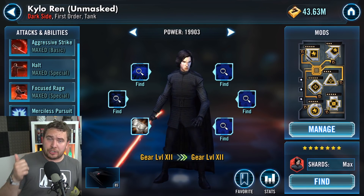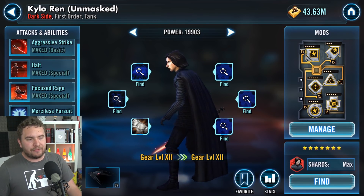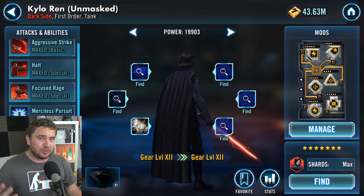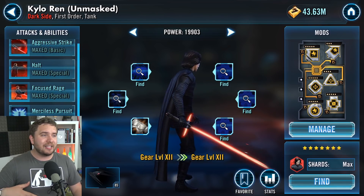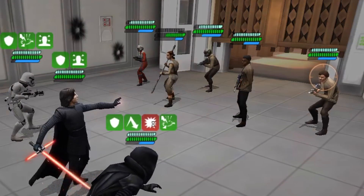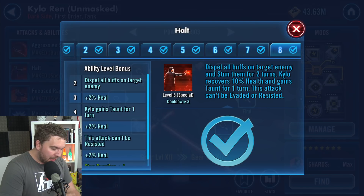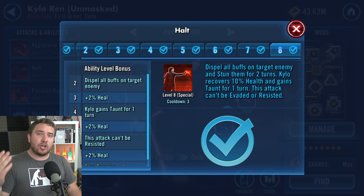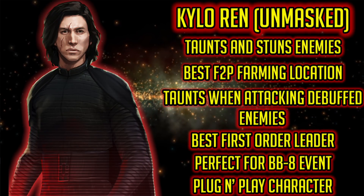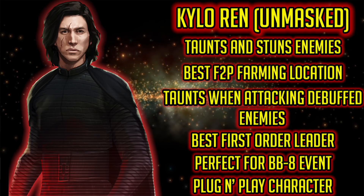Besides being super accessible, one of the great things about Kylo Ren Unmasked is that he is a taunting tank. Taunting tanks are extremely important now more than ever, especially when you need five, six, or seven squads. His haltability lets him stun the primary target — that stun can't be resisted or evaded — he regains 10% health, and he gets taunt for one turn. If you're looking to get BB-8 early, the First Order is the faction you need, and Kylo Ren Unmasked is a no-brainer choice.